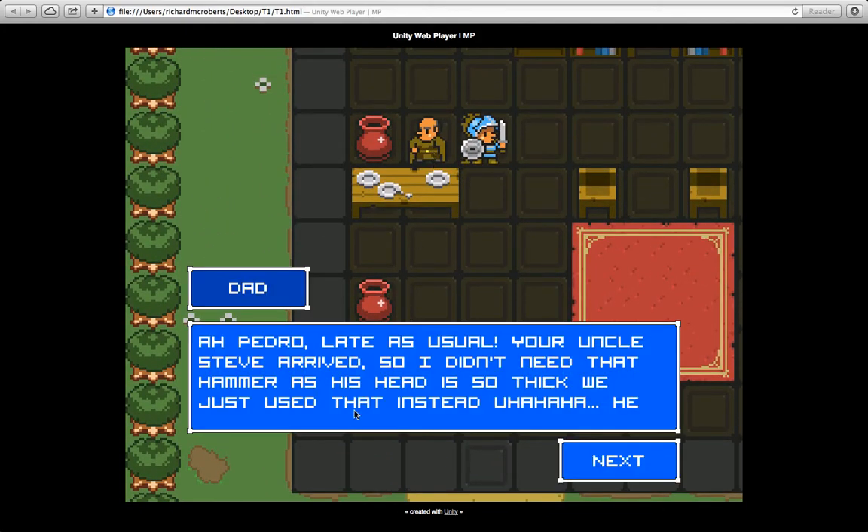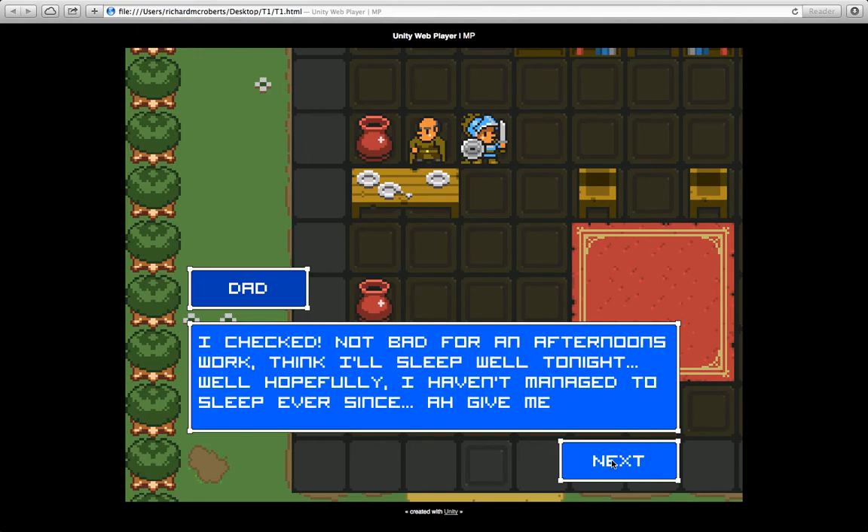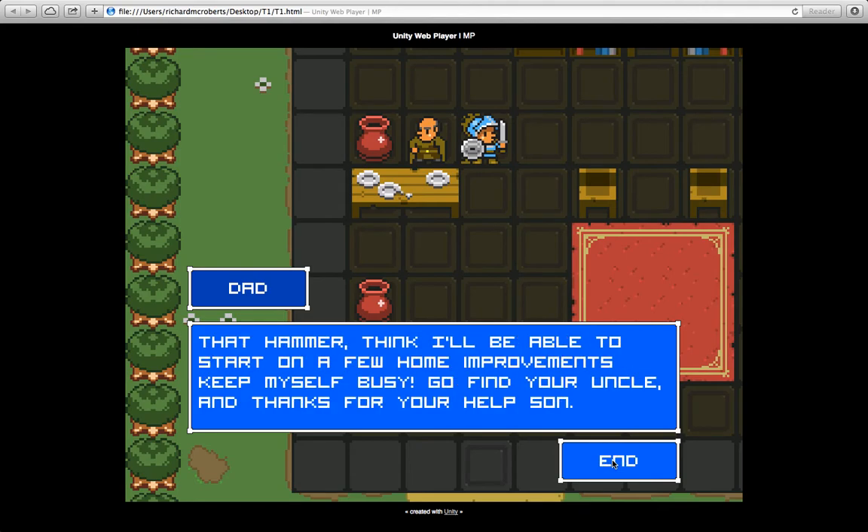Pedro's father says, 'Pedro, late as usual. Your Uncle Steve arrived so I didn't need that hammer — his head is so thick we just used that instead! He's been waiting to talk to you. You should go check out the new house. Not bad for an afternoon's work — I think I'll sleep well tonight. I haven't managed to sleep ever since... give me that hammer, I'll start on some home improvements to keep busy. Go find your uncle and thanks for all your help, son.'